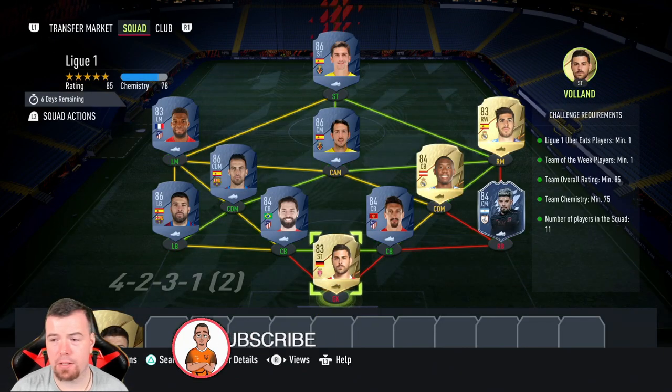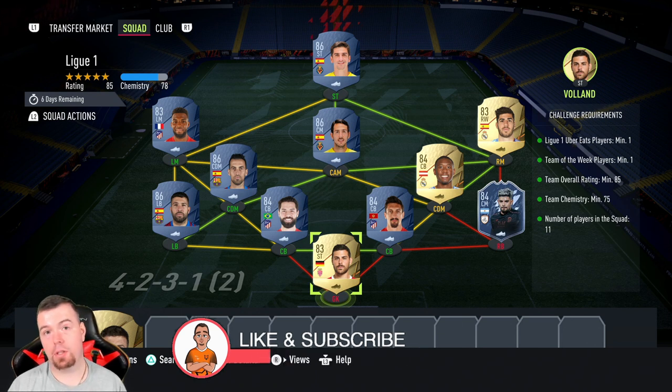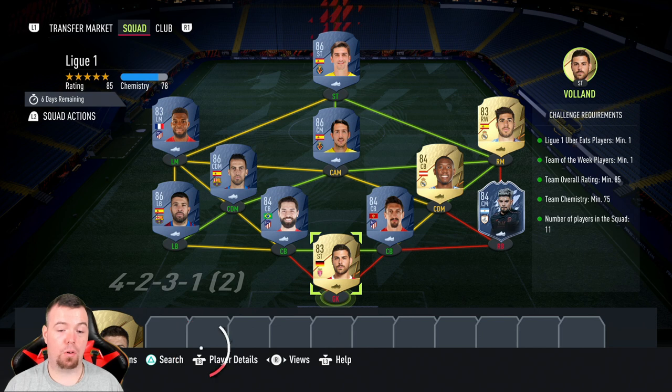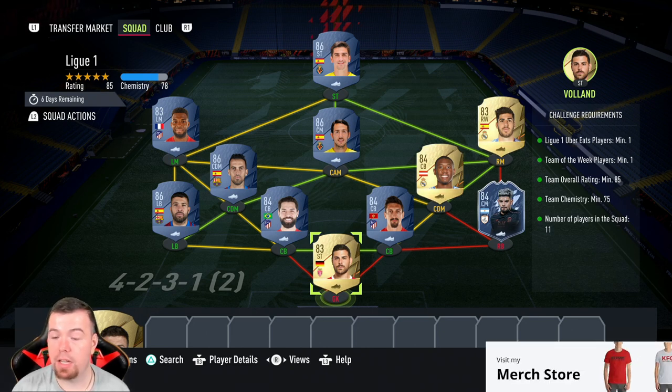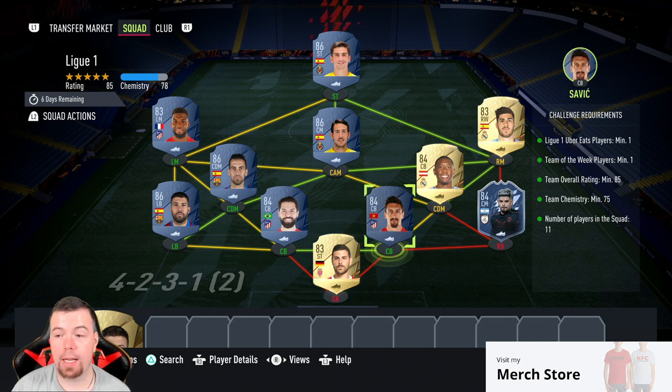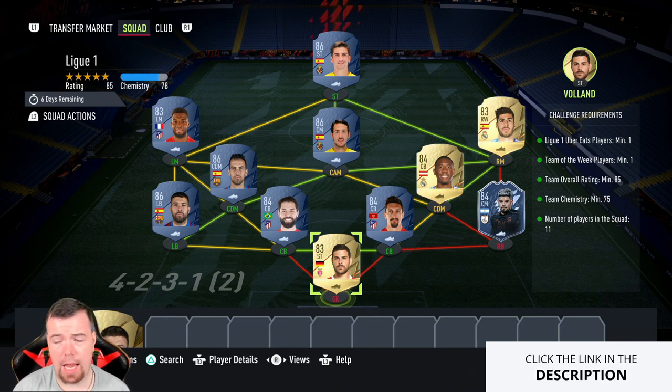There are two SBCs to do and they're expensive unfortunately. League requirements — before we get into it, these are Futbin prices at the time of doing this SBC, which has been out for about an hour, hour and a half. Prices will always be cheaper, don't forget they fluctuate. You need one French league player — I've got Voland; you can use Voland or Ricardi, doesn't really matter — plus one goalkeeper. One Team of the Week player: Venegas is cheapest at 12.5k. Team overall rating of 85 — we're right on 85, can't lower anyone else.